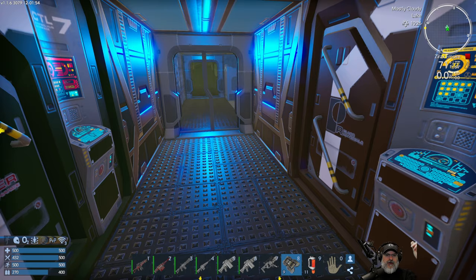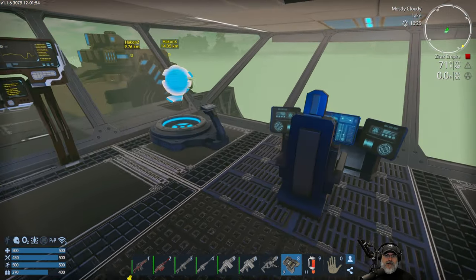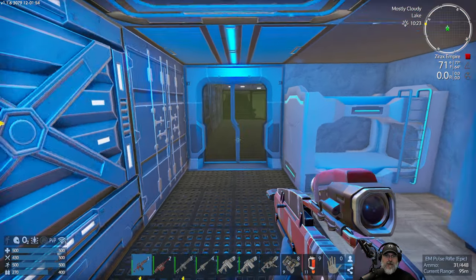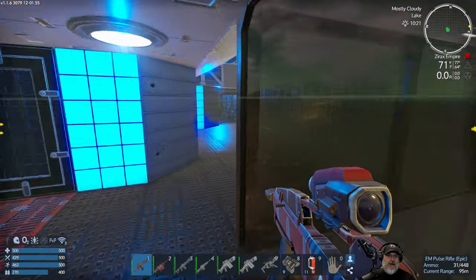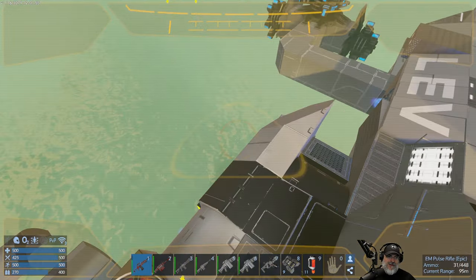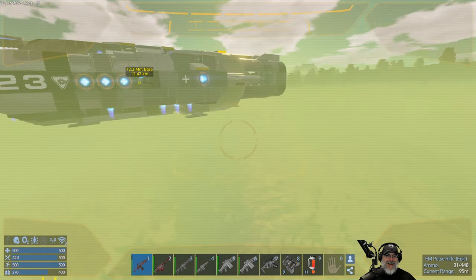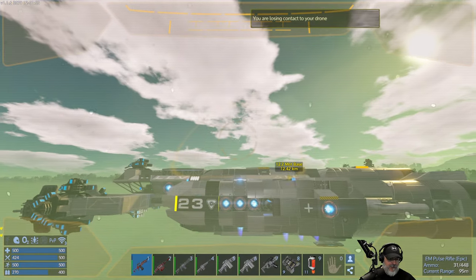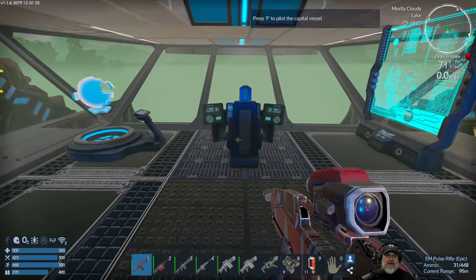Apparently when you take down a patrol vessel and blow the core, it disappears within like 30 seconds. Is it really gone? Yeah, it's really gone. Oh man. It is really gone. It was a fun adventure if nothing else.